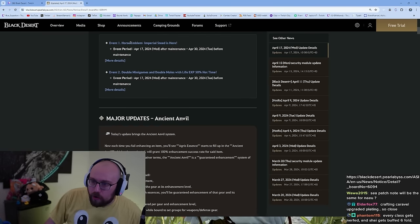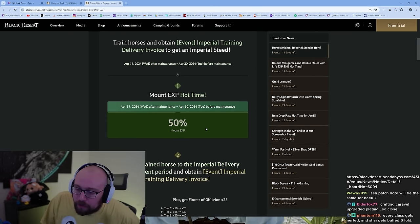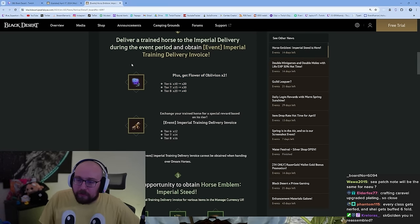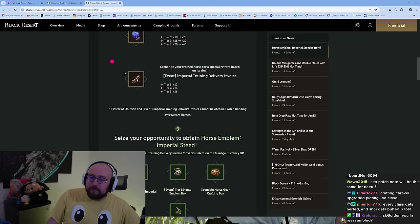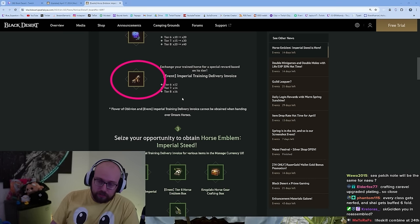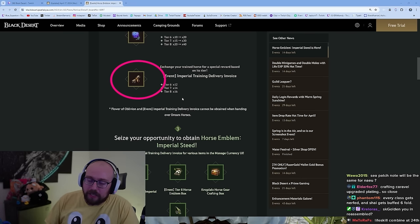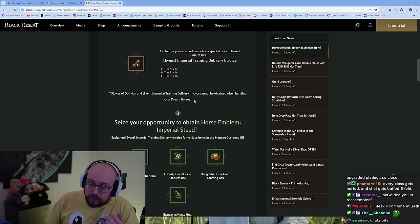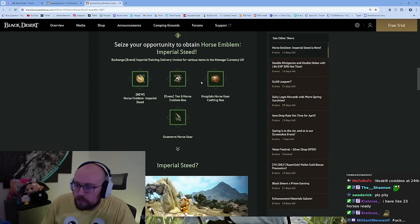Let's look at the event. Horse Anvil Imperial Steed is here — thank God I can Imperial Venter all my horses. Fantastic. 50% mount EXP during the event. You're also going to get way more Flower of Oblivion — this is for the T10 attempts, guys. Really, really good. But most importantly, you're going to get the Imperial training invoices. If you've been saving up horses, training them overnight to level 15 and letting them sit, now is the time to cash them all in for more Flower of Oblivion.